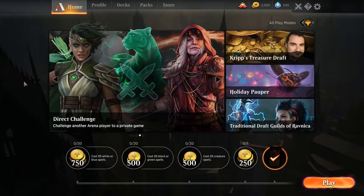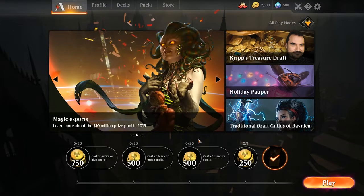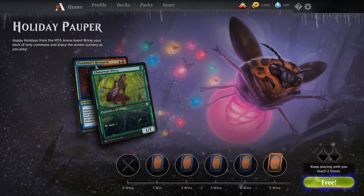Hello and welcome everyone to another episode of my MTG Arena videos. Today I would like to talk about an event that is still going on. This is the Holiday Pauper event where you have to play with common cards in your deck, and you can win some pretty nice alternate art cards for Llanowar Elves and Firemind's Research.